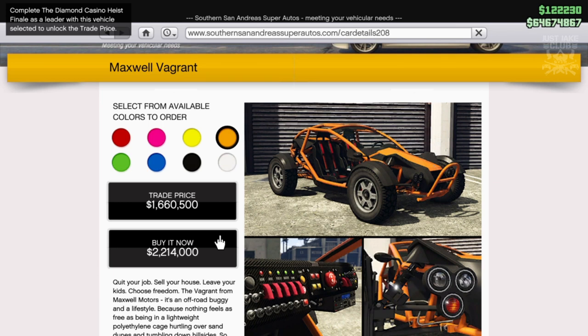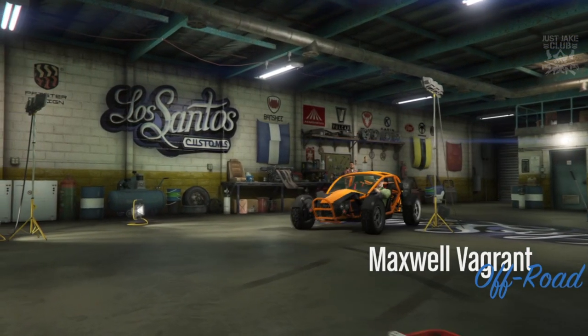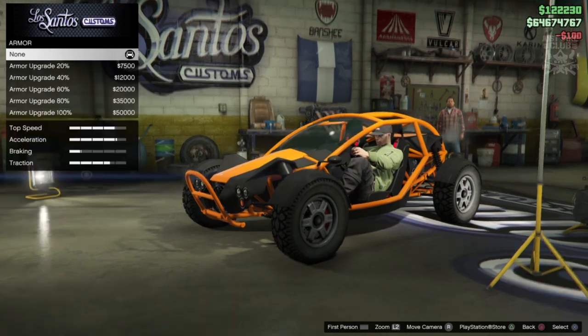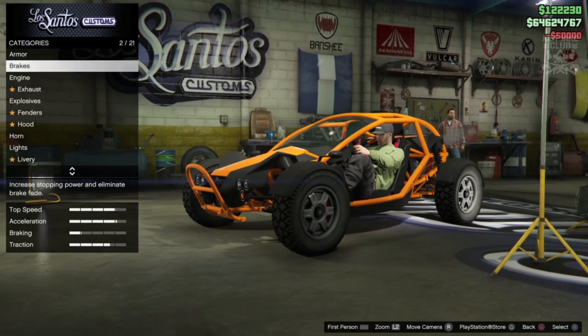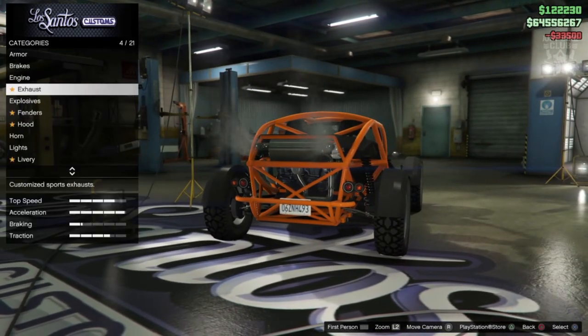What's happening, YouTube fam! Today we're going to be customizing and reviewing the Maxwell Vagrant. As we pull into our customs, you'll see the Maxwell Vagrant is in the off-road category. To start the build, we're going to get 100% body armor, race brakes, and the level 4 engine upgrade.